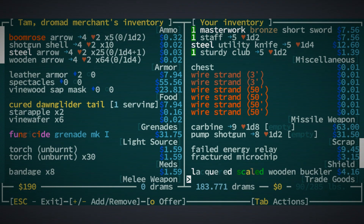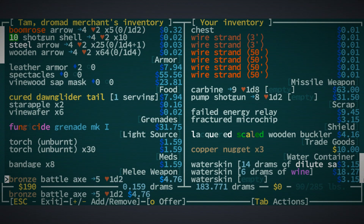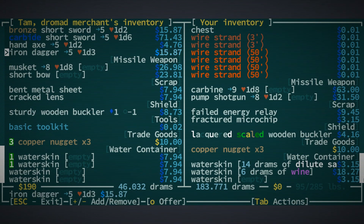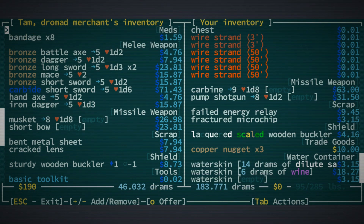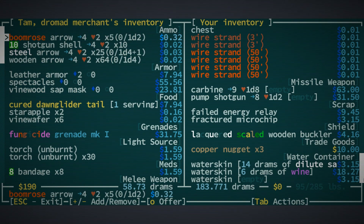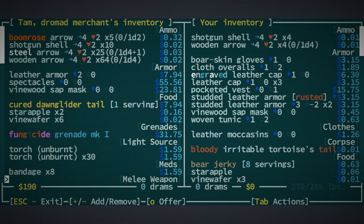We're not going to sell any of the cool weapons we've got. We might sell the second pump shotgun if we can get anything worthwhile for it. $183 worth on the table now. Considering that we have a shotgun, we can get as many shotgun shells as we can get our hands on. We can grab three copper nuggets to take the edge off of this trade, and grab a couple of water skins so we have enough space for all the fresh water we're about to get. We don't have enough things to carry that many drams.